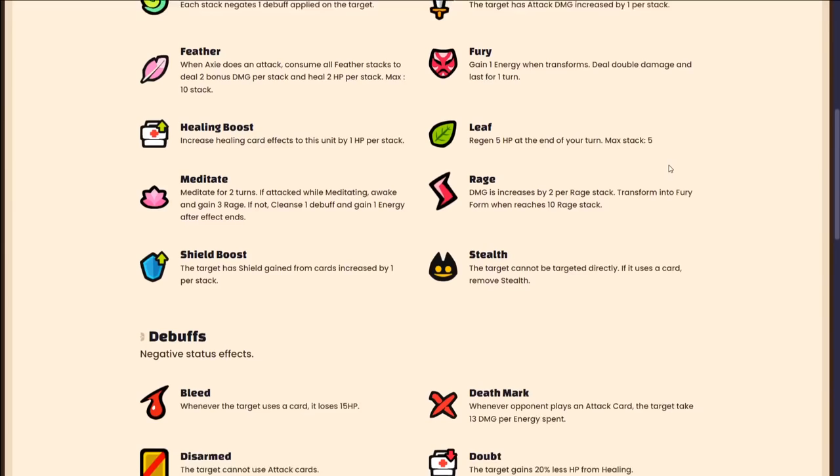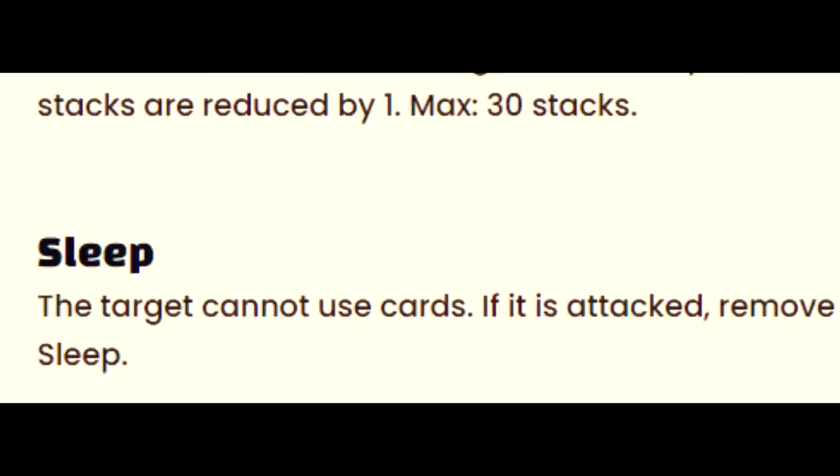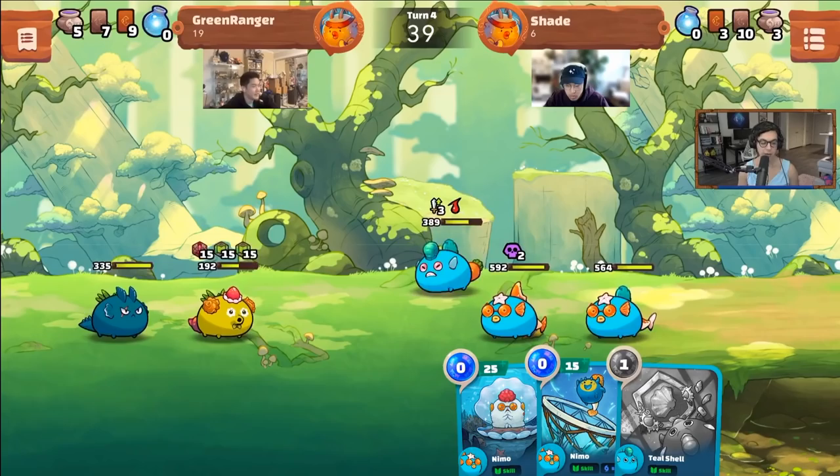Inside the game there are plenty of new status effects, including: Bubble, Bubble Bomb, Cleanser, Damage Boost, Feather, Fury, Healing Boost, Leaf, Meditate, Rage, Shield Boost, Stealth, Bleed, Deathmark, Disarm, Doubt, Fear, Fragile, Heal, Blocks, Hex, Poison, Silence, Sleep, Stone, Vulnerable, Weak, and Taunt. Each status has a unique effect.